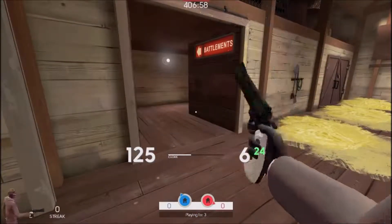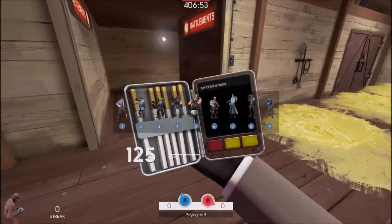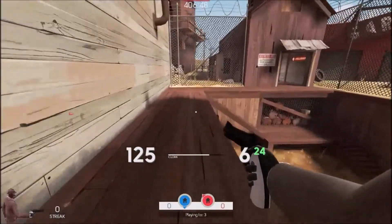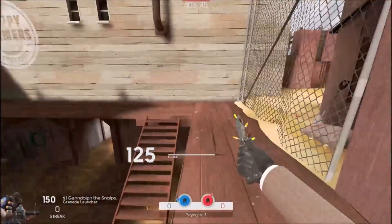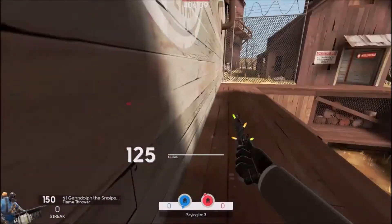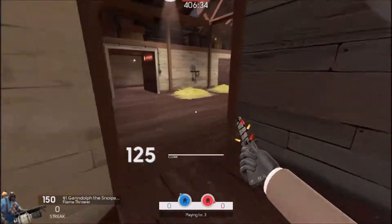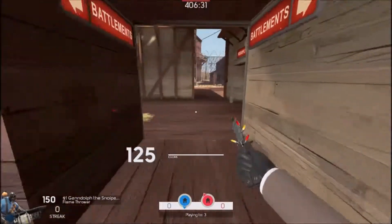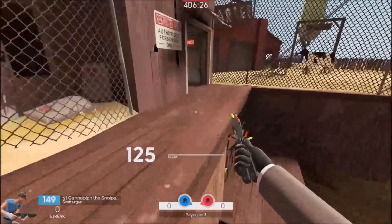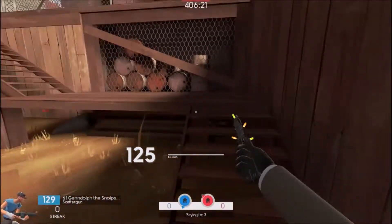Finally you have your disguise kit. What should you disguise as? I would recommend the Demoman because your speed is not slowed, or possibly the Pyro. However, if the enemy team has lots of Pyros you don't want to use this disguise because it's easier for them to catch on. One thing people say is don't disguise as Scout because you travel slower - it gives you a slight speed boost but you don't travel near as fast as the Scout.